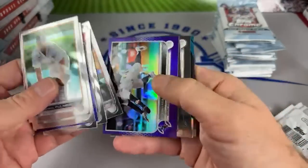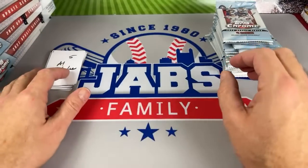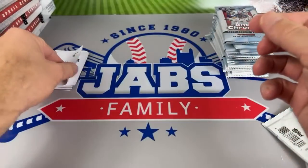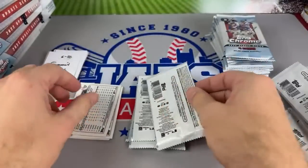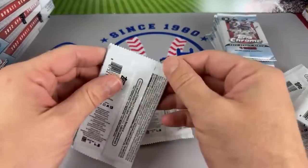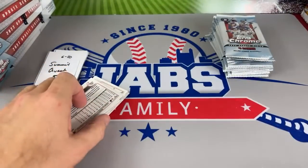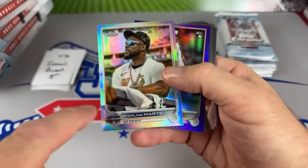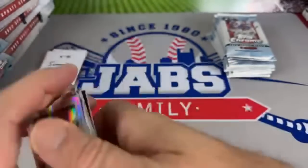Mike says it's his first box he's in - maybe some beginner's luck. For the refractors, the regular base refractors are numbered, but the all-star game refractors are not. Al Mahaffey's up next - nothing in this one and there's a purple for Al. Next up we have Summit with five spots. There's Sterling Marte - it is an all-star game refractor, so it will not be numbered. If it was not an all-star game refractor in his base card, it would be numbered to 499. Nothing numbered yet.